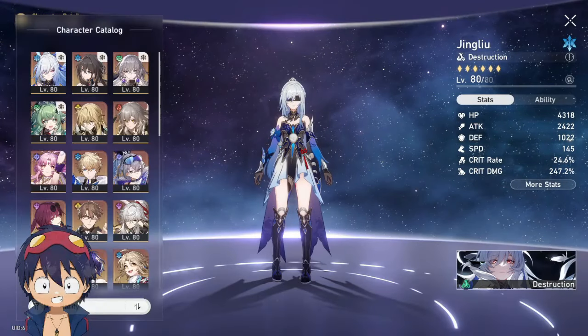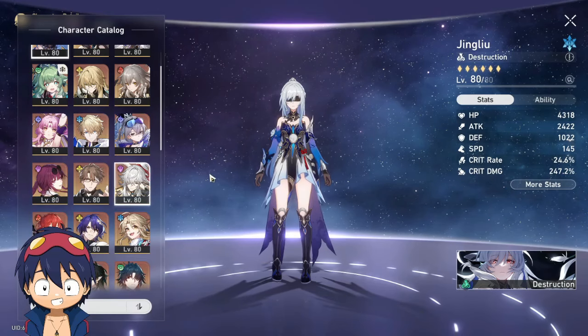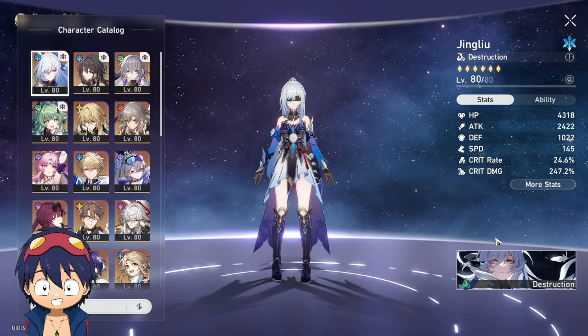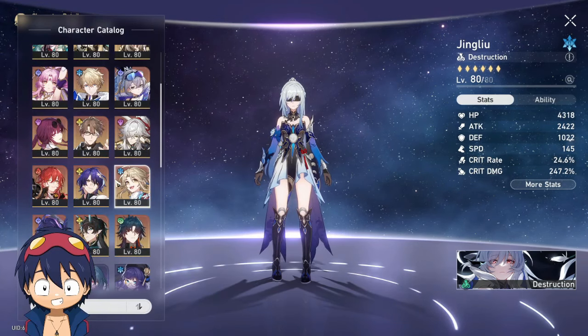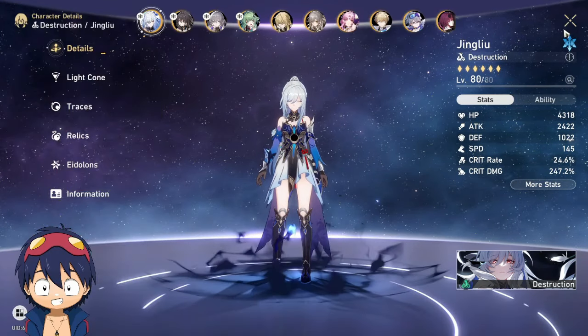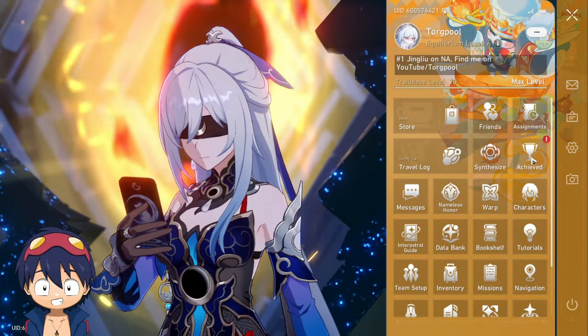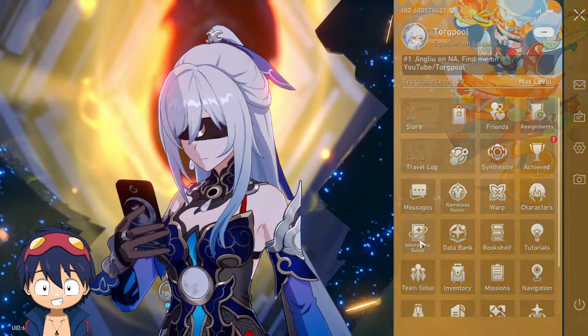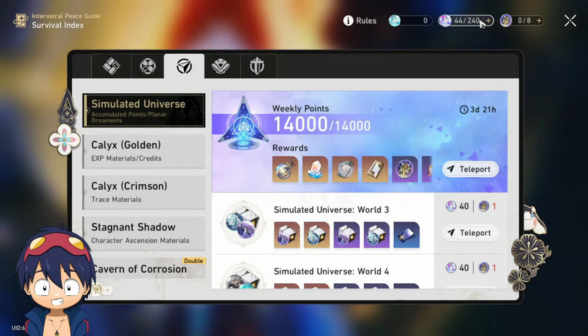I've been building characters, trying to level them up, increasing their traces, getting their light cones leveled. That's mainly what I've been doing — just playing the game. And the proof is that I've been playing since release and my energy has never hit 180 or 240; I always use my energy, just not on farming relics.